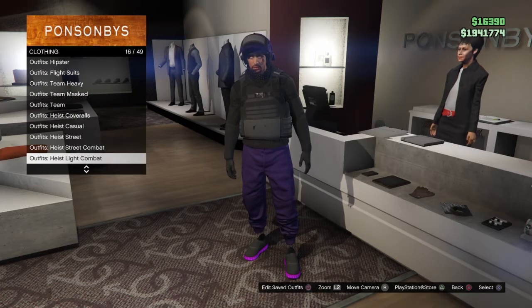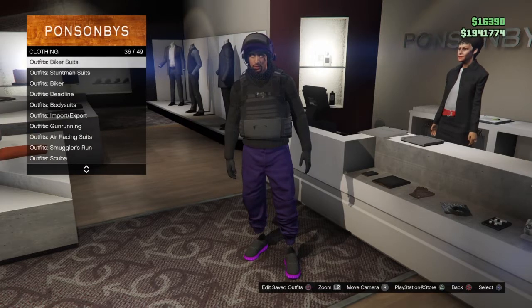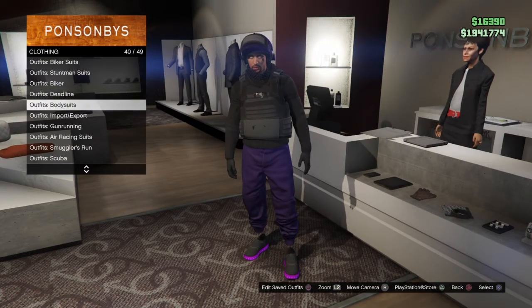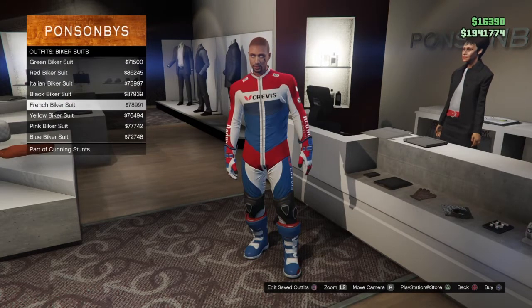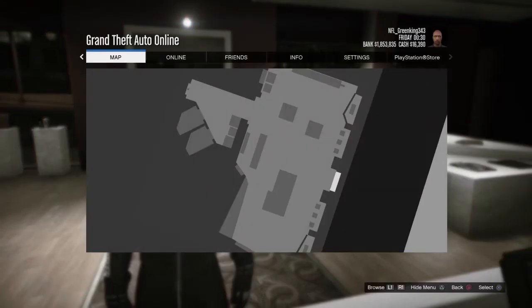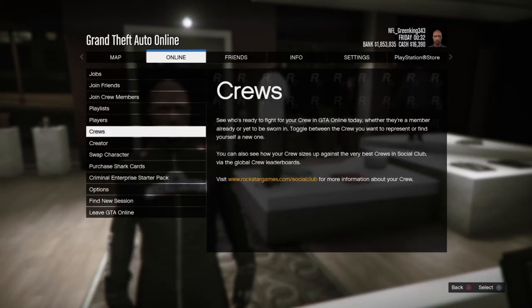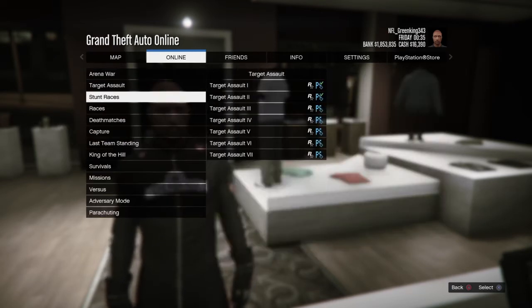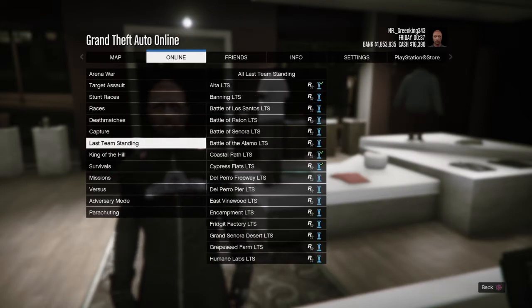Make sure you're still on the lady, and now go to Biker Suits and equip the black biker suit. Once you equip the black biker suit, press your Options button, go to Online, then Jobs, then Play Jobs, then Rockstar Created, and start up Crooked Cop — which is found under Versus.